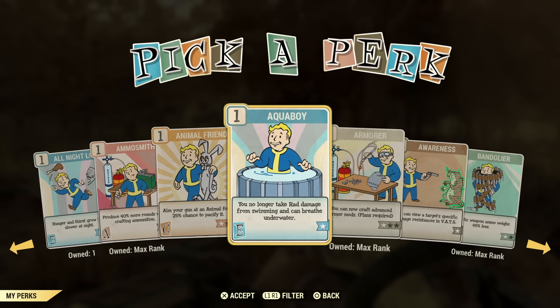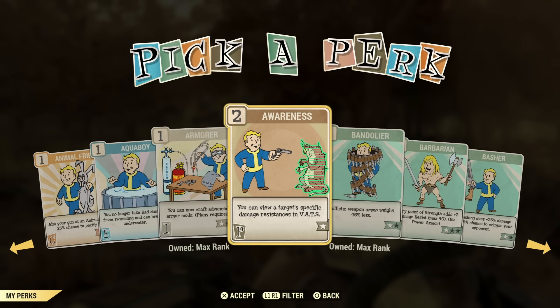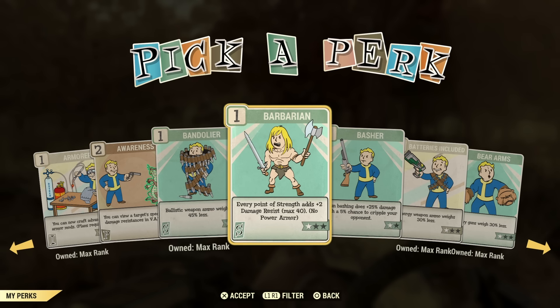Animal Feed is not a perk I would be using. Aqua Boy is not a perk I would be using. Armor is a must-have perk — not one I'd have on all the time, but it's definitely good to have in your back pocket when putting mods on your armor. You will need to have this leveled up to put on certain things. Awareness I'm not too familiar with — I'm guessing it's good for VATS, critical, and stealth builds. Bandolier is definitely a must-have if you want to carry lots of ammo. It's almost a must-have at level two.